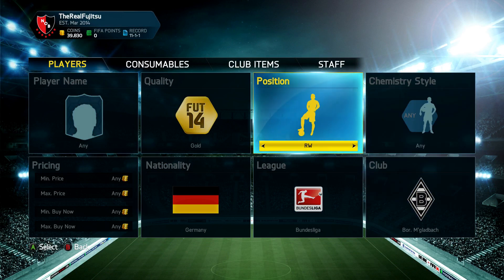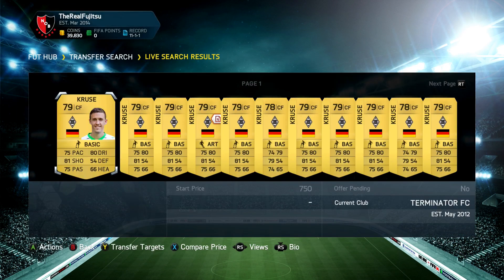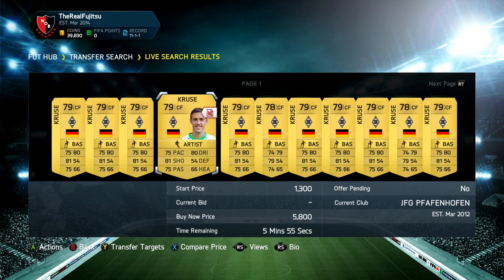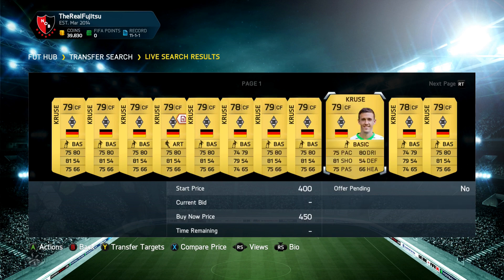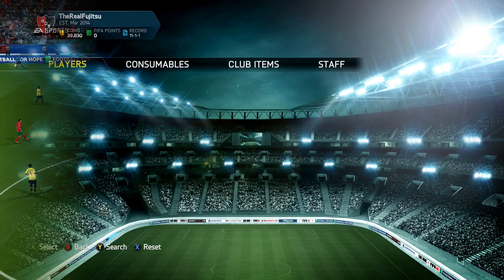We have an awesome upgraded player today. You'll be able to find him in the Bundesliga — he plays for Mönchengladbach and he is a center forward. He goes by the name of Max Cruzer. His upgraded card is 79 overall. Don't purchase the 78 one because there's no point — get the 79 overall card. I'm going to move into the in-game clips and describe what he's actually like. This guy is a monster.